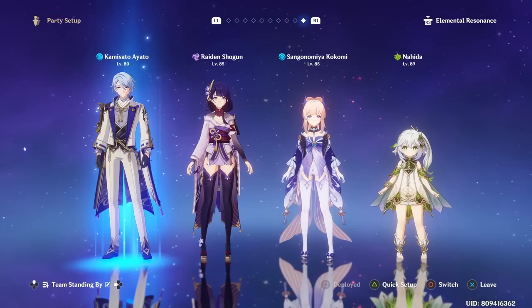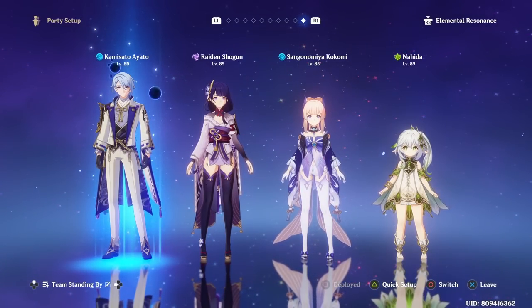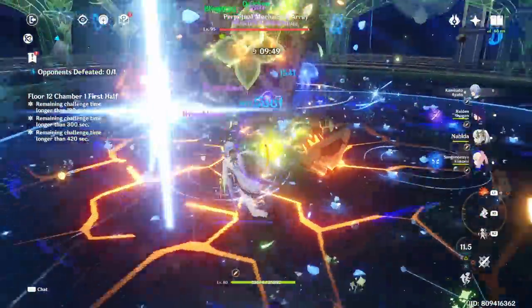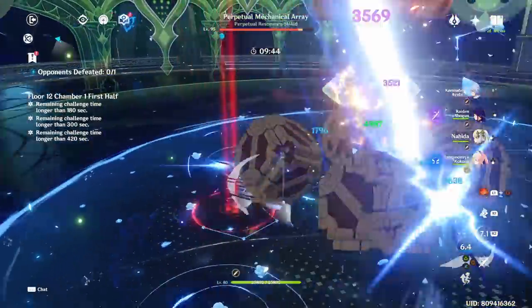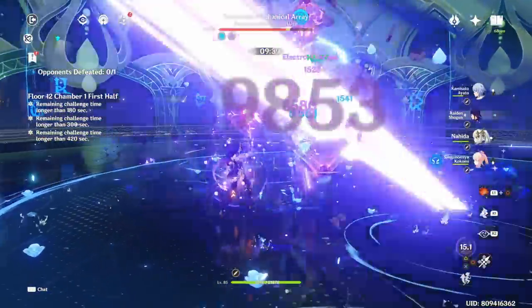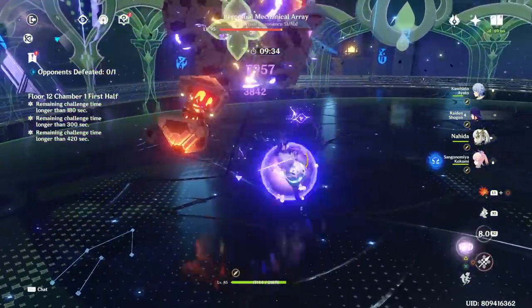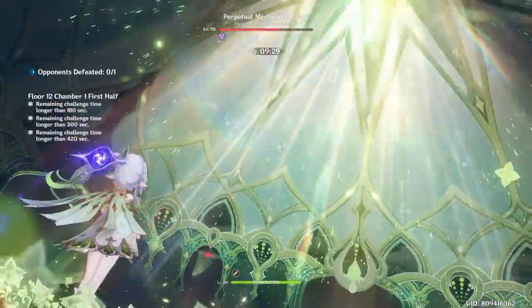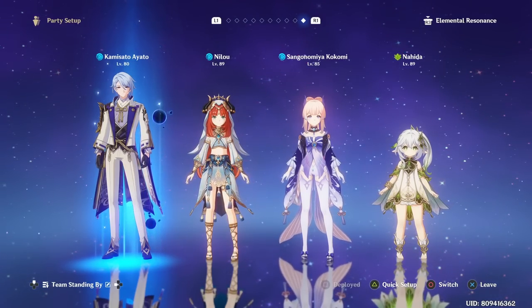For the Hyperbloom team, Ayato is one of the best setups for Hydro reactions. You can run Ayato, Raiden, Nahida, and Kokomi, giving you Hydro Resonance which increases maximum HP by 25% — remember that Ayato benefits from HP increases too, so this is a nice bonus. It's a very easy team to play: Raiden and Nahida provide a lot of off-field damage, and when Ayato is off field during his E skill cooldown, Raiden can come on field to cast her burst and deal extra Electro damage.